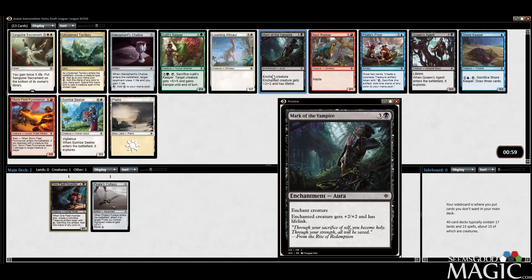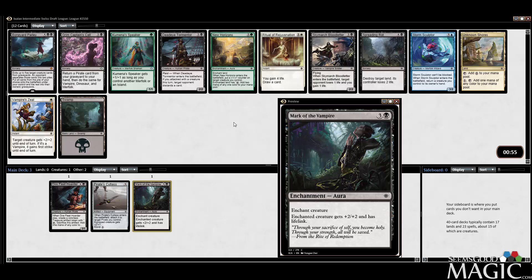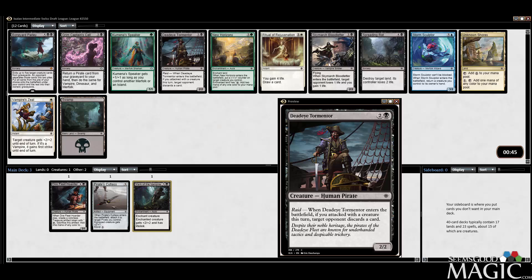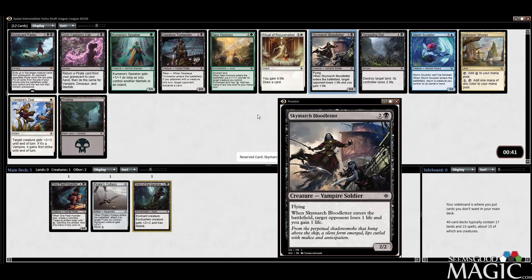Mark the Vampire is, as we all know, crazy. So I'm going to take that here. Never look back. We'll probably take the Bloodletter — stays with black and is a pretty good card in general. I like the Tormentor too, but I'd rather have the flyer that punishes. Good with Mark, good with Pirate's Cutlass. Seems like the correct pick.